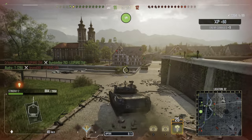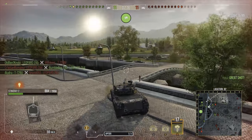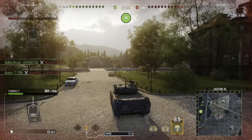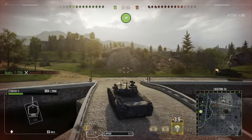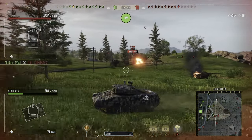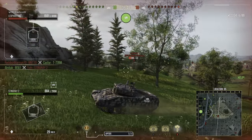Now we're firing into an enemy Stingray 2 spotted by our team. The gun blooms out as we move — it's not the best for firing on the move, better for stationary sniping — but needs must as I'm trying to get out of this position quickly. I'm trying to get up to the high ground for some nice flanking fire without getting spotted, targeting tanks trying to make their way into our capture circle. It's still even but with only 6 minutes left in the assault they'll have to expose themselves more.